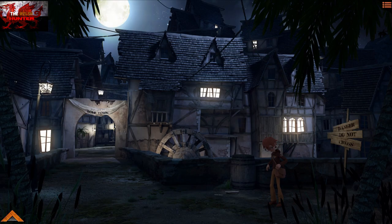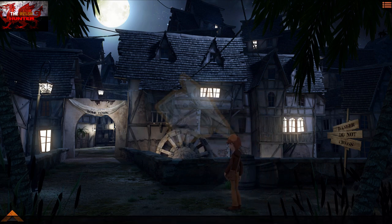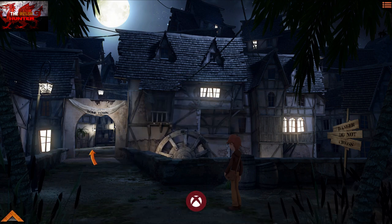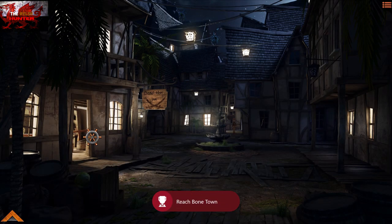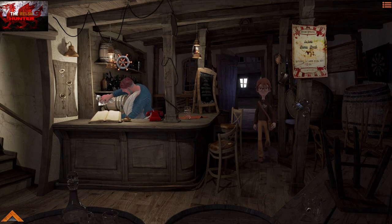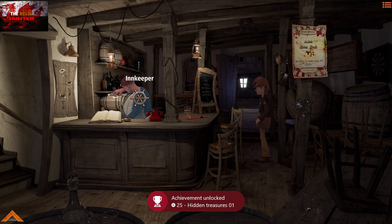Press the A button to skip the cutscene. Now we've come into Bone Town — it's a great little town. We automatically pick up the items we need, which is the money and whatever else. Head up through the archway — you'll get the 'Pirate City' achievement regardless. Head into the left-hand side door to go into the inn.